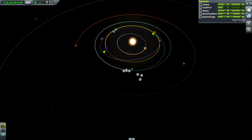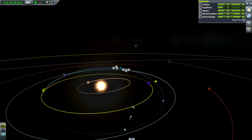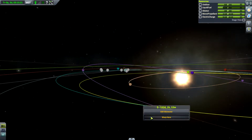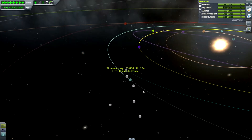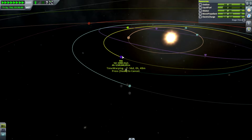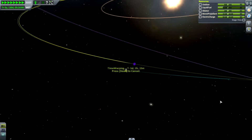It looks like if we just left the craft to its own devices we'd swing by Eve and then be sort of thrown downwards, almost on approach for Eve — not exactly, that's quite a distance. Let's go right next to the node and warp at 100,000 times normal speed. The days will click by very quickly. We're going to start going under Kerbin's orbit, picking up speed around the sun. There is Eve coming to join us — you can see the altitude going down.